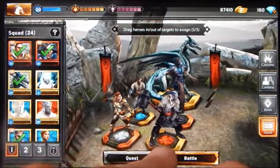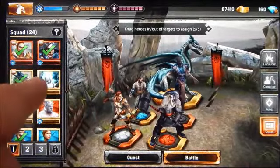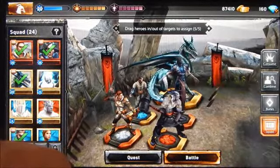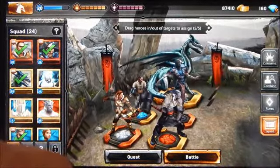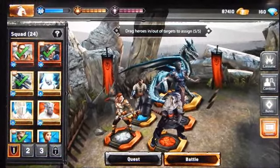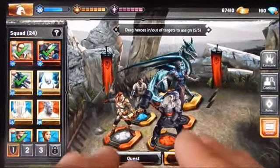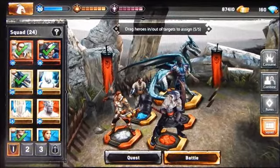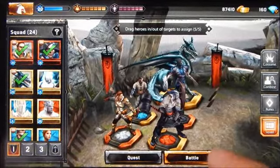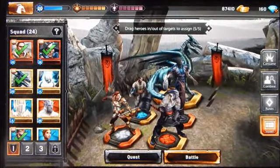Characters in the back row gain a double damage increase bonus — an increased chance on top of their current double damage chance of inflicting double damage. So if I placed Corypheus in the back, his double damage hit chance would improve beyond the six percent he currently has. Placement of characters in certain positions does have inherent bonuses, so placement strategy matters.